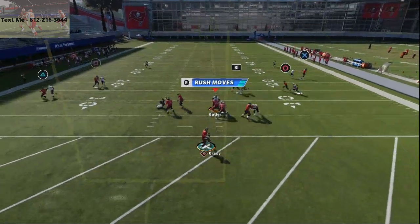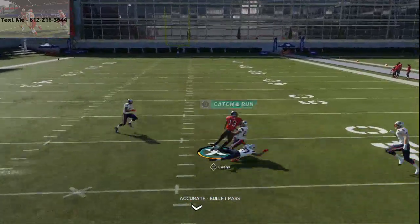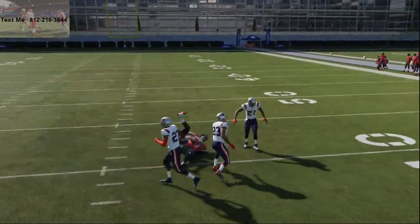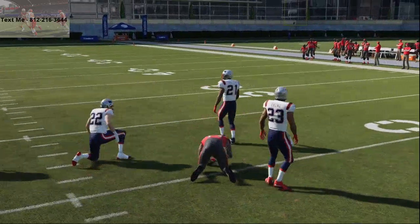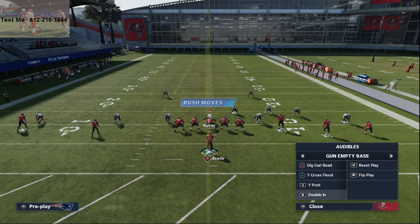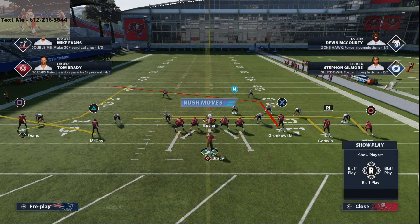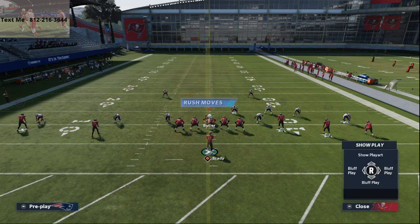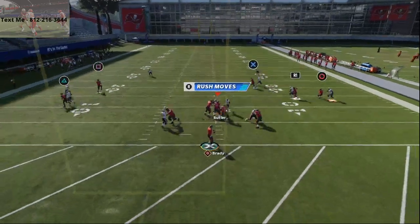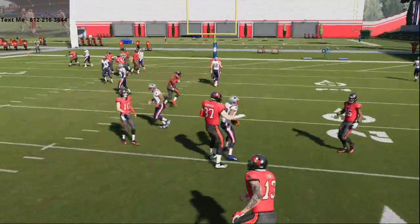On this wide corner route, you are going to wait a little bit — click on — and you're going to be able to dot it up against man-to-man. Now, the next play we're going to look at: we've talked about wide corner, we've talked about Dig Curl Read, we've talked about Double In with the post route to Gronk. We have not talked about wide post. What I like about wide post so much is this route to Mike Evans is the same route from this play as curl wheel, and it goes right hand-in-hand with wide corner.